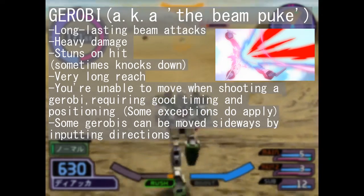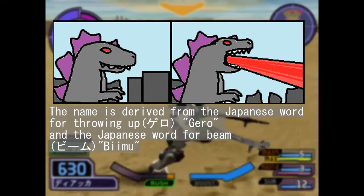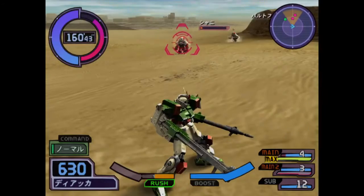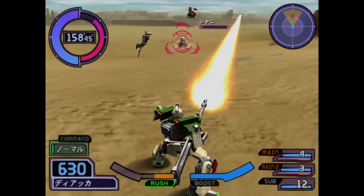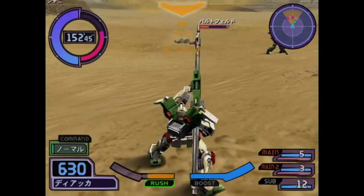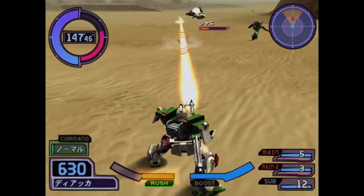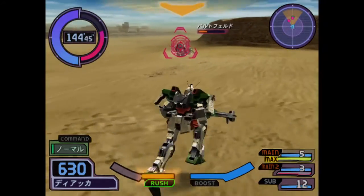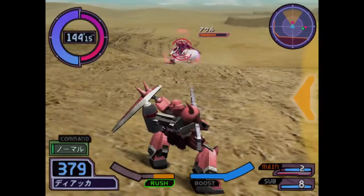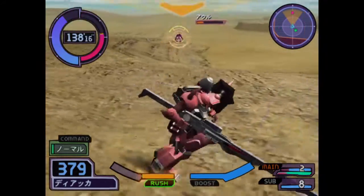Some beamshots do stick around though. The so-called grobys, which roughly translate to beam puking or beam puke, are a type of long-lasting beam attacks that can deal a lot of damage while being generally riskier to pull off. At the start of a groby you often have a few start-up frames followed by a long ray of light that stuns and damages on contact. While the groby is out and active, you are essentially stuck in place, making you a sitting duck. For this very reason, such attacks must be used with proper timing and positioning. Some of the grobys also allow you to change their direction, making such attacks a bit more forgiving in terms of aim.